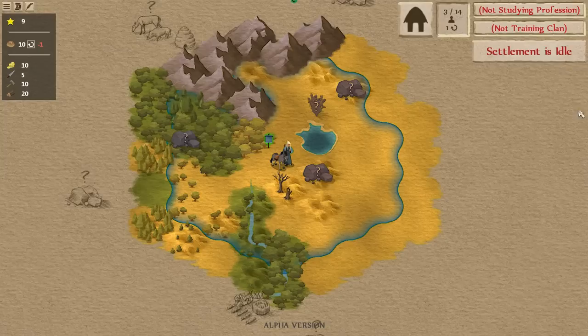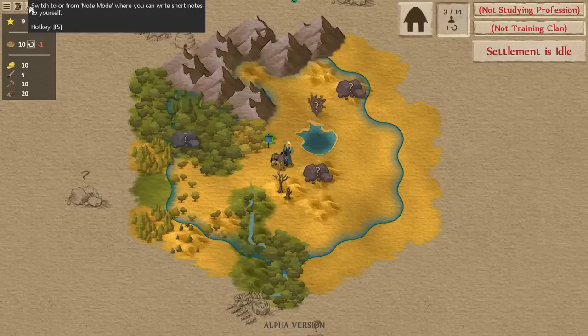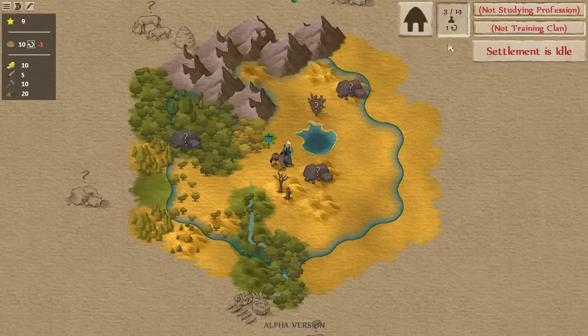Something else you'll notice is a new UI layout. If you've watched previous videos, the resources used to be over on the right — everything was on the right. We tried to balance it out and group things that make more sense together. Actions are on the right, and resources on the left as reference information along with minor actions: a system menu, strategic view where you can zoom out and get a big-picture look, and a notes feature that lets you write notes to yourself that are saved in the game.